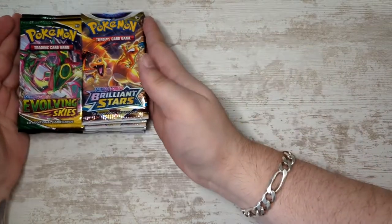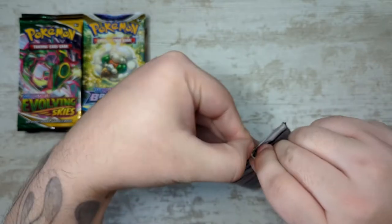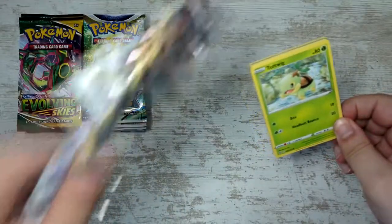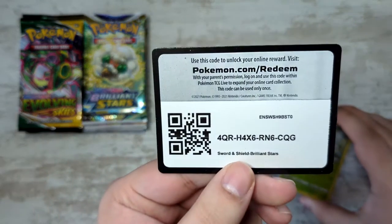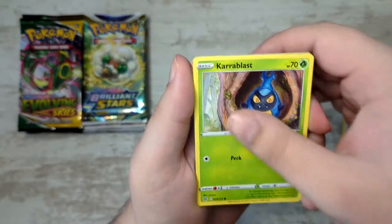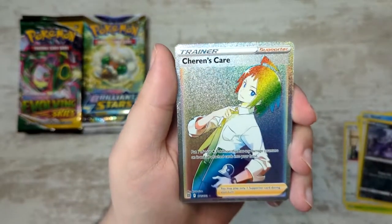Let's get into the opening. I think I'm going to do it the same way as I did for Lost Abyss and Lost Origin - I'm going to alternate between the two, starting off with Brilliant Stars. Since this is a longer video and we have a lot of cards, I'm not going to do the card trick. I've actually gotten some info on my Charizard Ultra Premium pre-order - it has been delayed. It's supposed to be delivered this week, but we'll see.